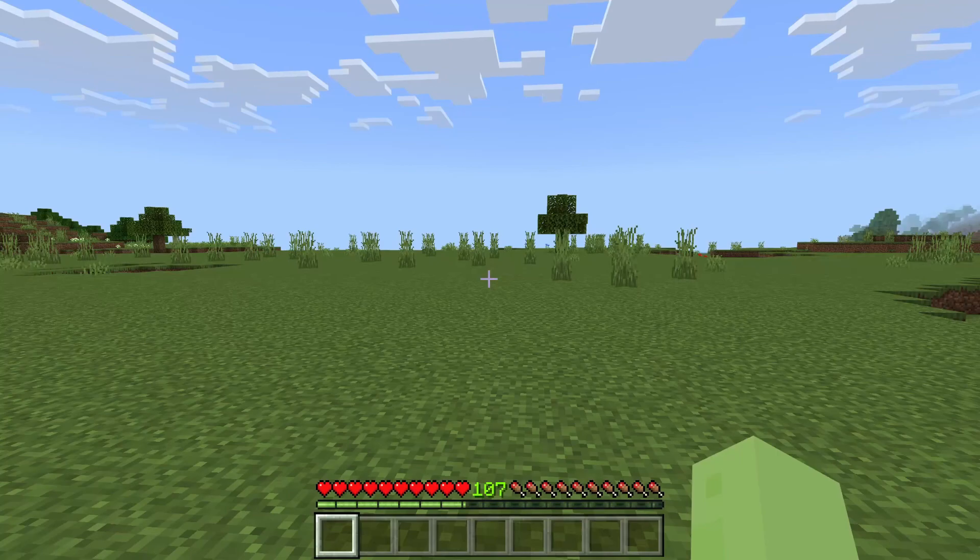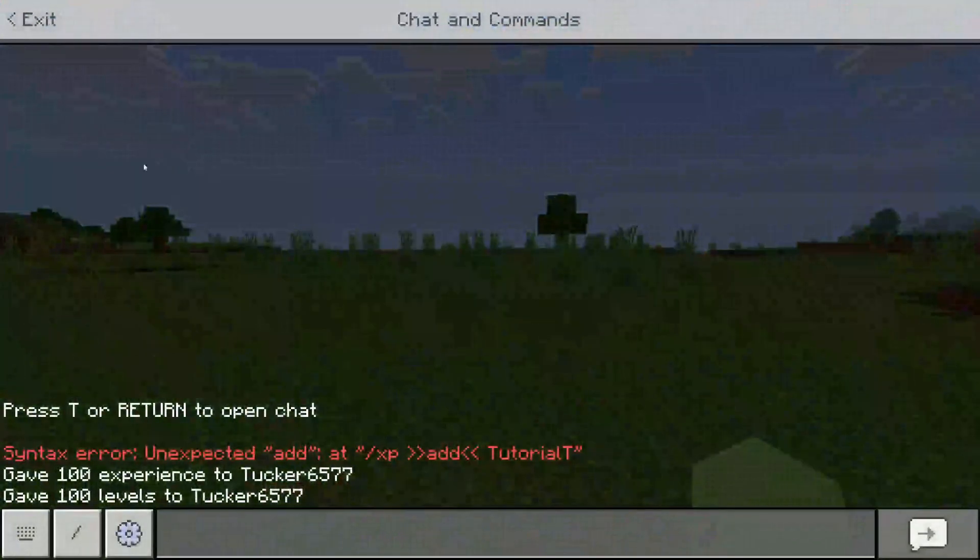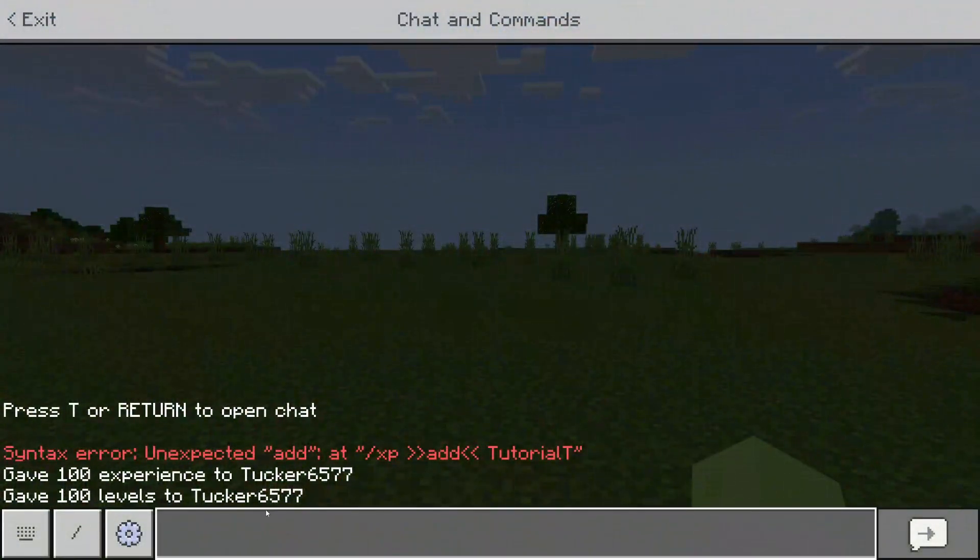To start, I'll show you how to add XP in Minecraft Bedrock — this covers Windows, console, mobile, and Nintendo Switch as well. All you need to do is open up the chat. If you're on a computer press T; if you're on a console press whatever button you need to, and the same for mobile and Switch.